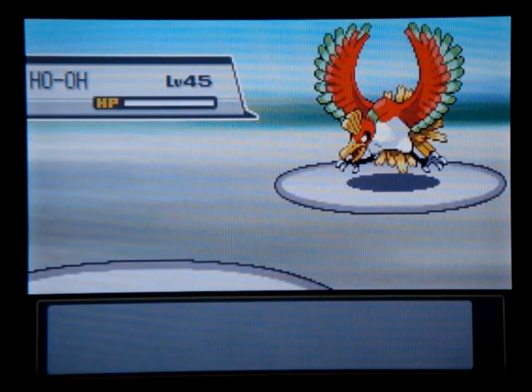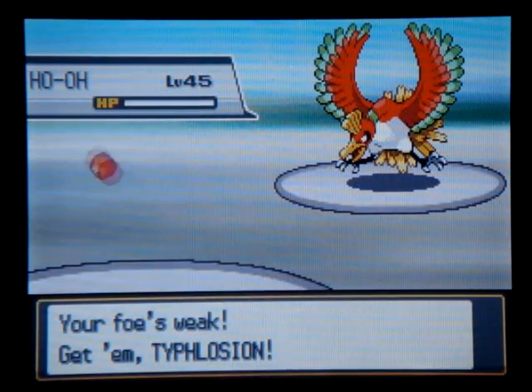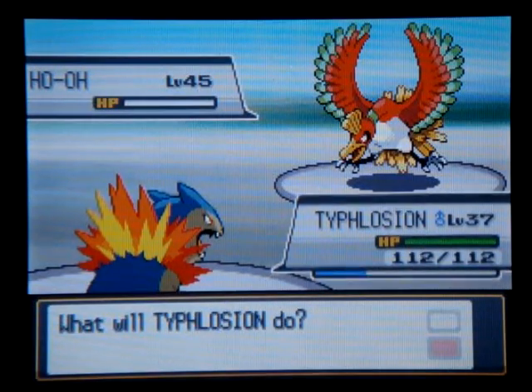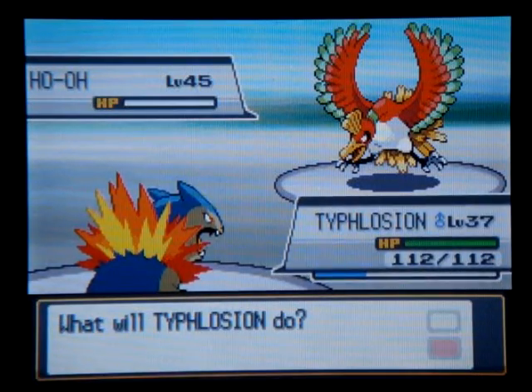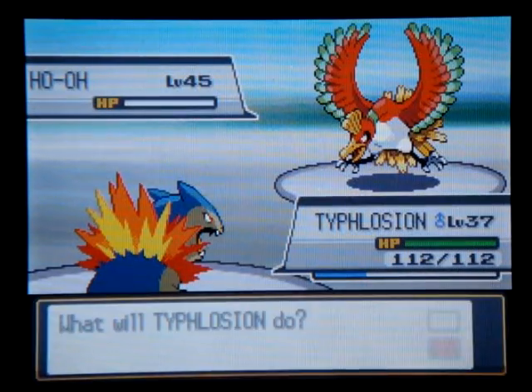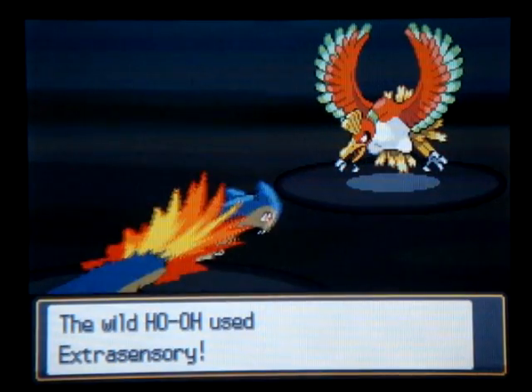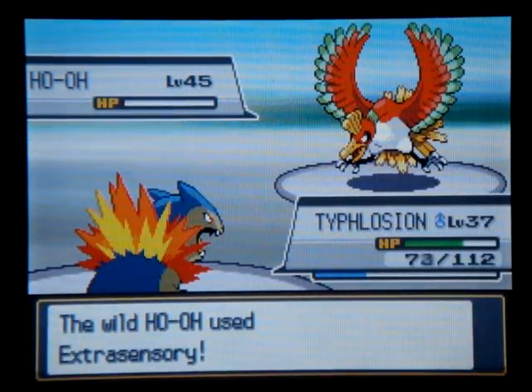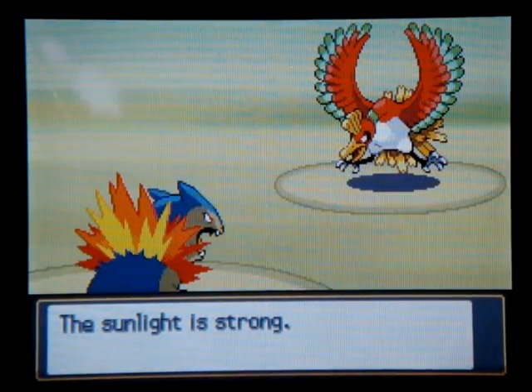Might as well throw in Typhlosion now. It'd be great if I had a Pokémon that would absorb fire attacks — that's a good strategy to have, especially if that happens to be your sleeper. I'll go with a status healer. Revives. Gengar. The only real flaw is Hypnosis can miss, but if all goes well I shouldn't have any real problems.